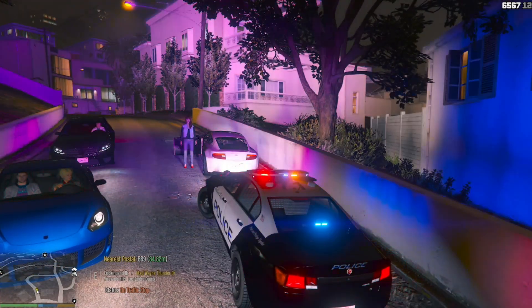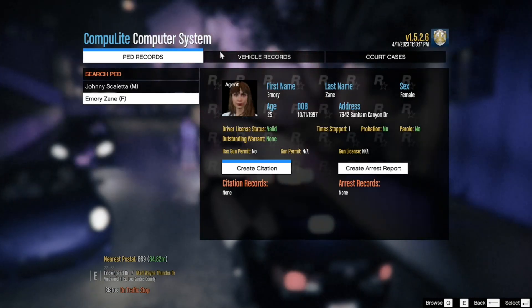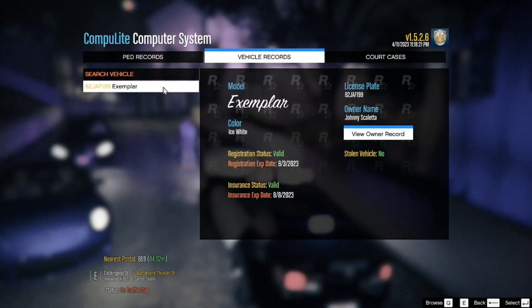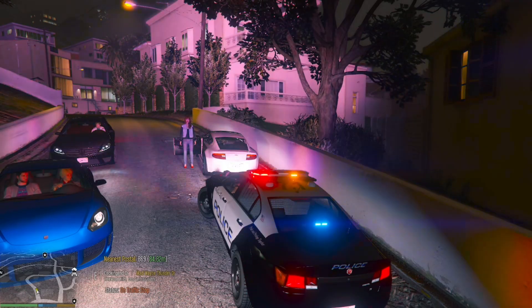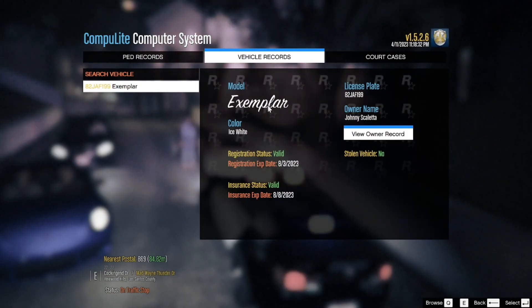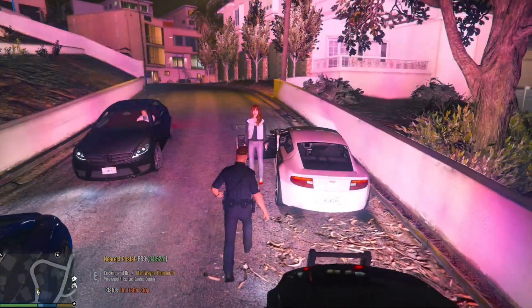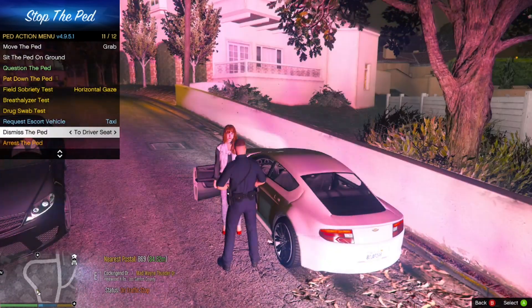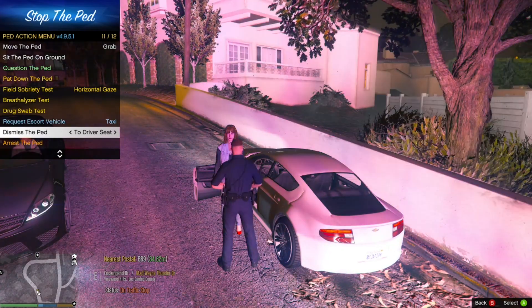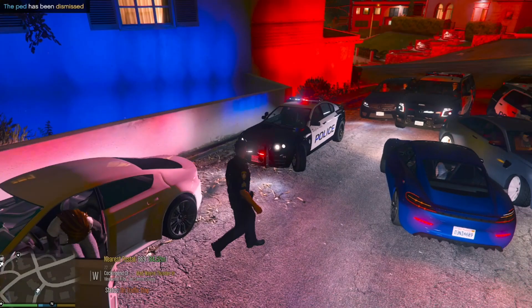Alright, go run her name. Only been stopped one time. She's not the RO. Does the vehicle have valid insurance and registration? Alright, that's something new. Ma'am, I'm just gonna let you off with a verbal warning. Just be sure to stop at every stop sign and every red light you see. Other than that, you are free to go once I get back in my car. Drive safe.